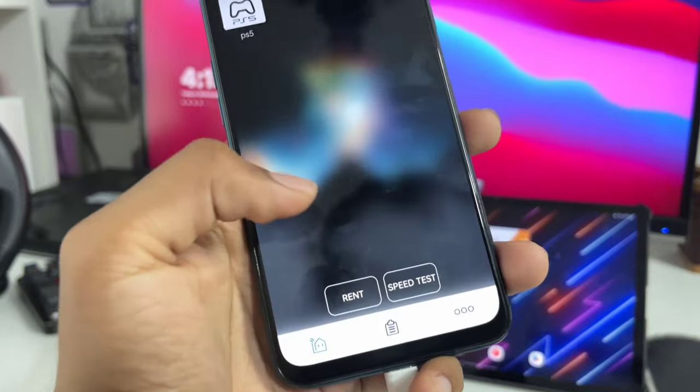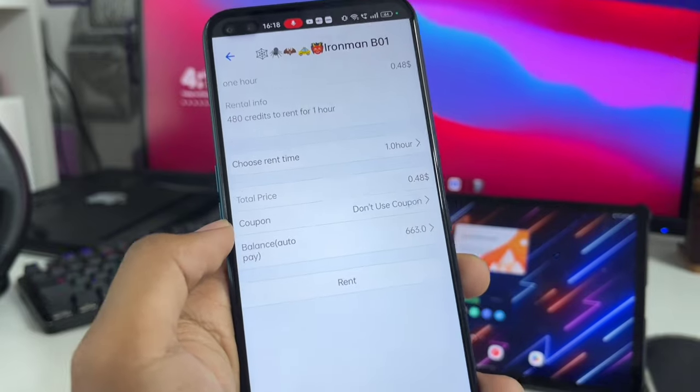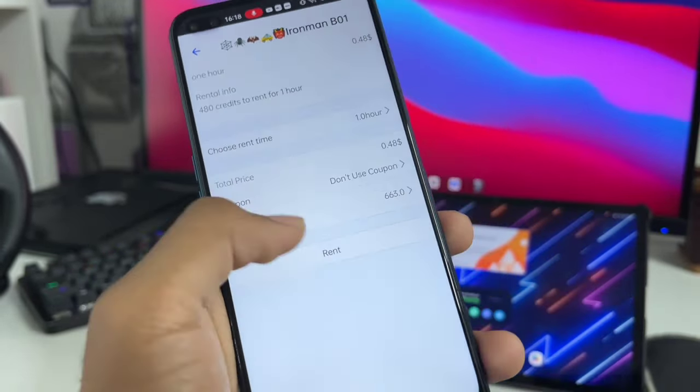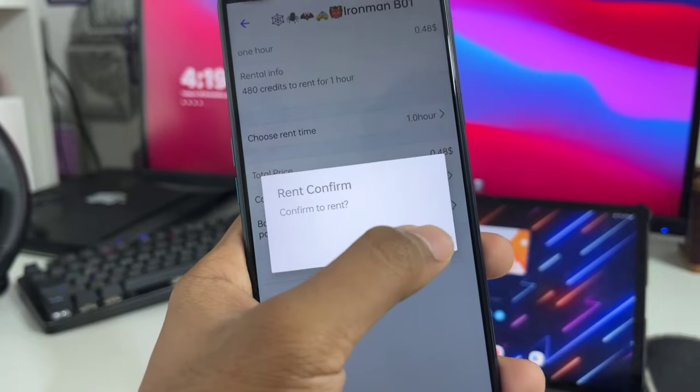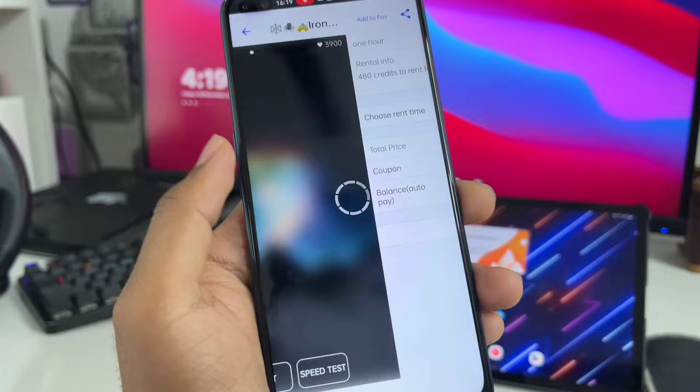Now that we're all set, let's try renting PS5 servers. I'll go ahead and click on the Rent button and select the time as one hour. The total price is around $0.48, which means 480 credits — I already have 663 credits, so I can just go ahead and click on Rent. Afterwards it will say Rent Succeeded and you can start using the console now. Click on Confirm.